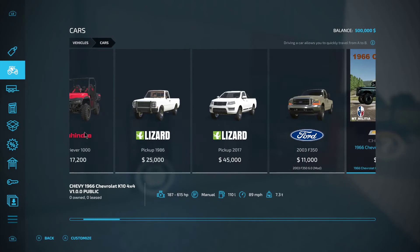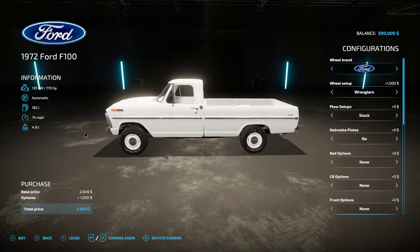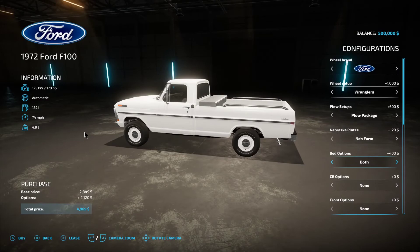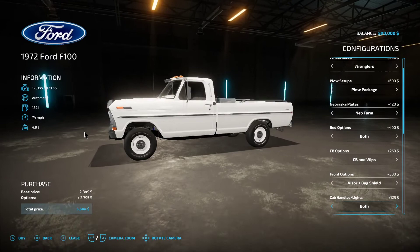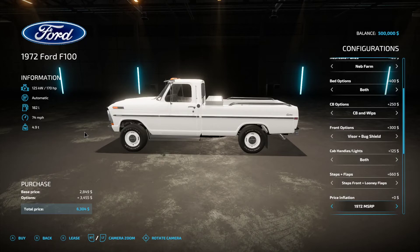I'm going to buy a 1972 Ford F100. It's only $2,849. I'm going to get Wheel Brand — I'll keep Ford. Wheel Setup — I'll keep Wrangler. Plow Setup — we'll do Plow Package. Nebraska Plates — I'll do Nebraska Farm. Bed Options — I'll do Toolbox and Rails. CB Option — CB and Whips. I'm going to do Bug Visor and Bug Shield. Do both on the cab handles and lights. Steps — I'm going to do Steps Front and Looney Flaps. Price Inflation — I'll leave it 1972 MSRP.